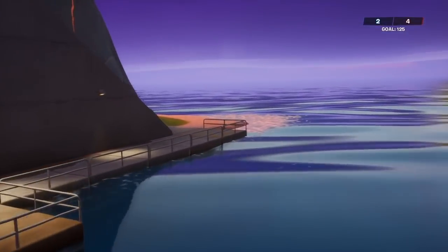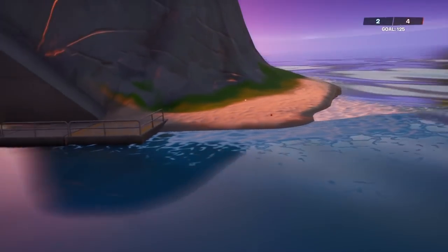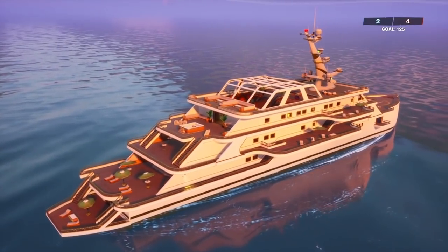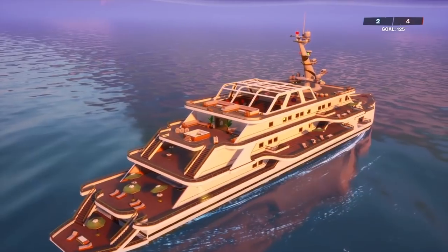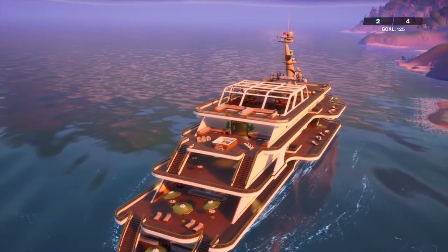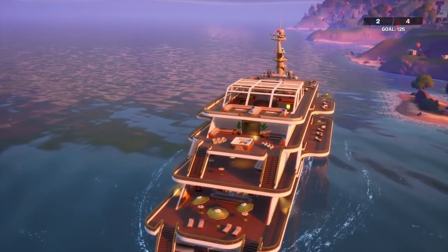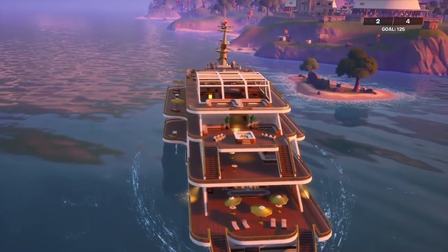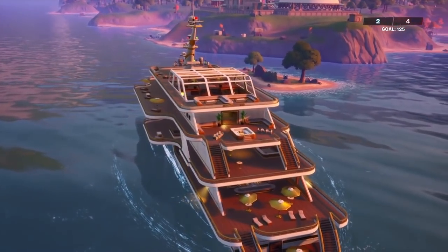The next change is at the top right of the map. It is a brand new yacht, and guess what it's called — it's called The Yacht. As you can see, there are like three or four stories to it. I think this yacht is actually going to move around the map, which is why it's a named location. I can't see it staying up there the whole entire season.